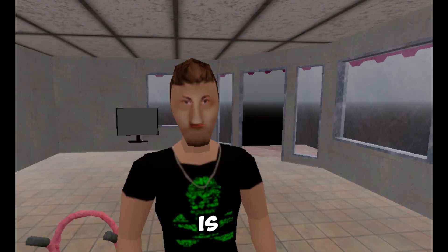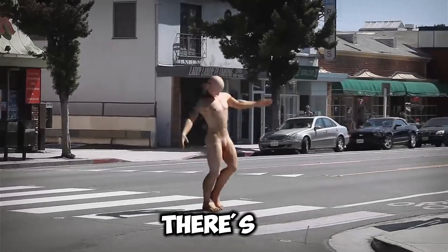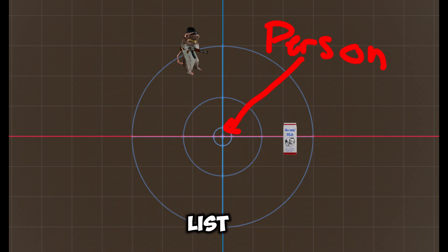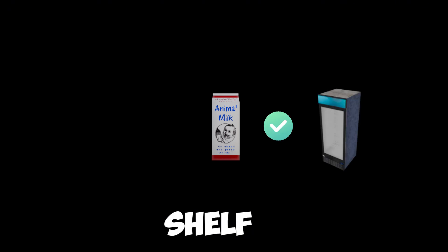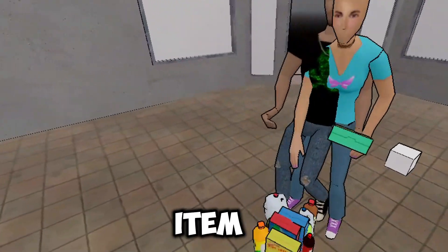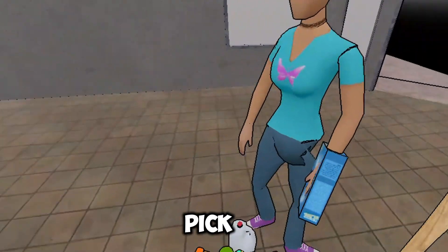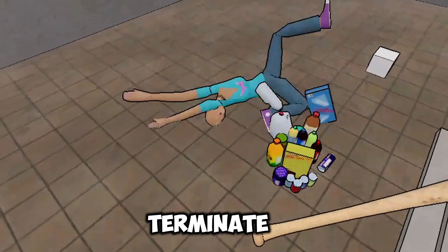When each customer is spawned, they are generated a random list of items they need — think of someone going to the store with random items they need to get. There is an invisible circle around the customer, and whenever an item from that list enters that radius, we do an evaluation: is this item placed on the right shelf, and is the price set for this item? If so, we're going to pick up that item. They normally wouldn't pick up items off the floor, so as a result, I'm going to have to terminate this NPC.